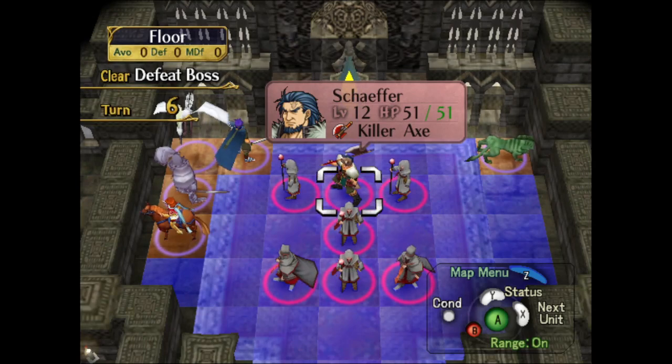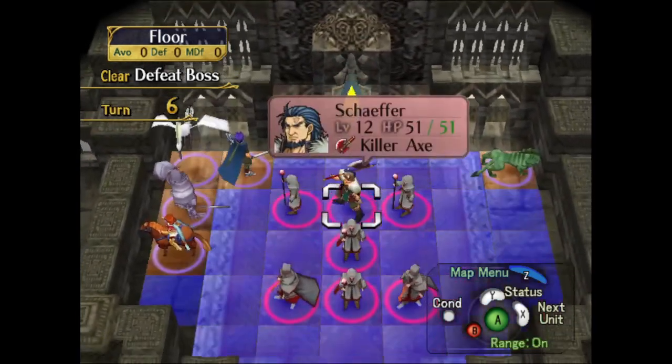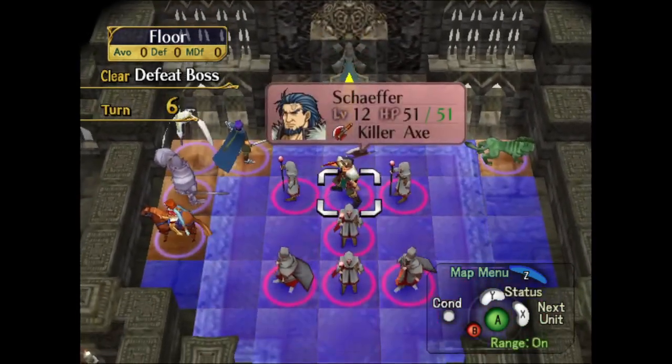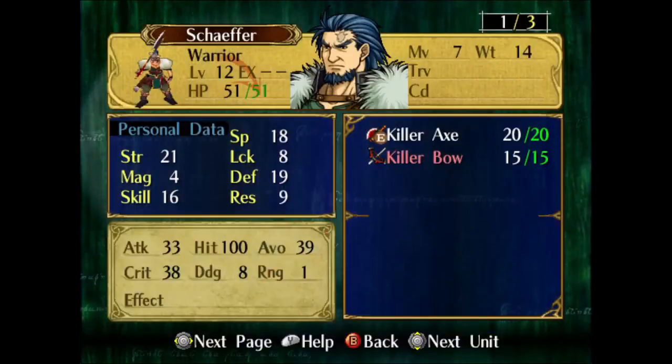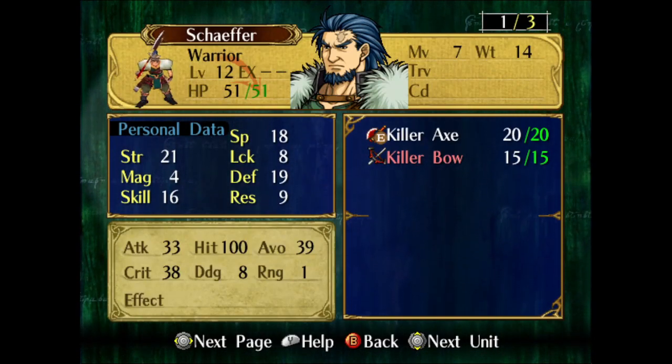Greetings gamers! Welcome to part number 43 of my Let's Play Fire Emblem 9, Path of Radiance. And in today's episode, I have to deal with Schaefer, the boss of Chapter 22, solo.